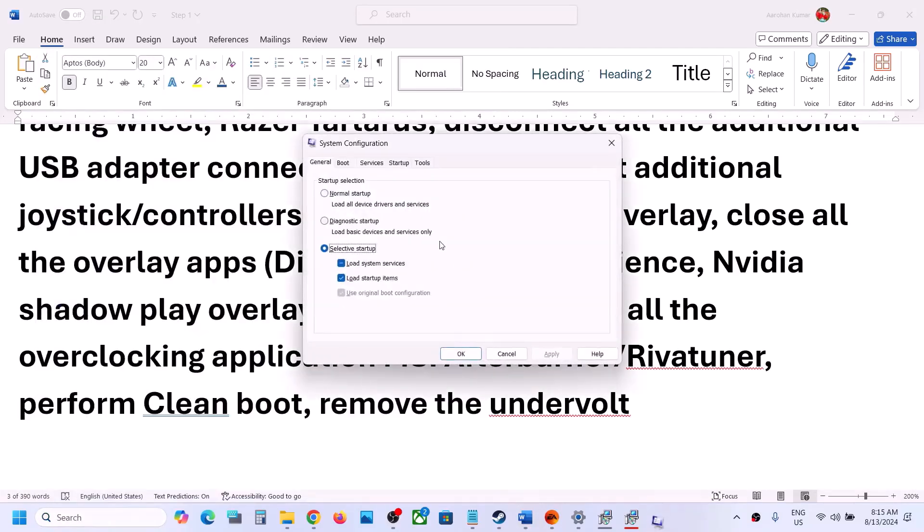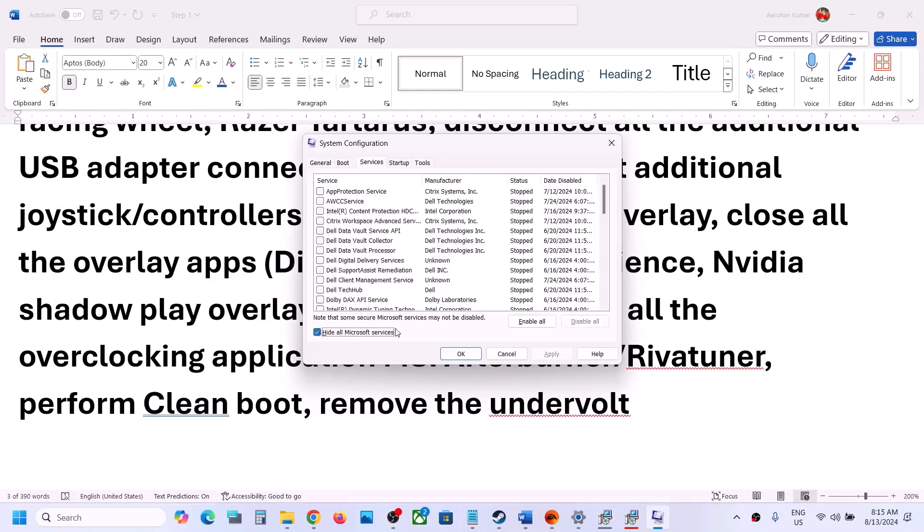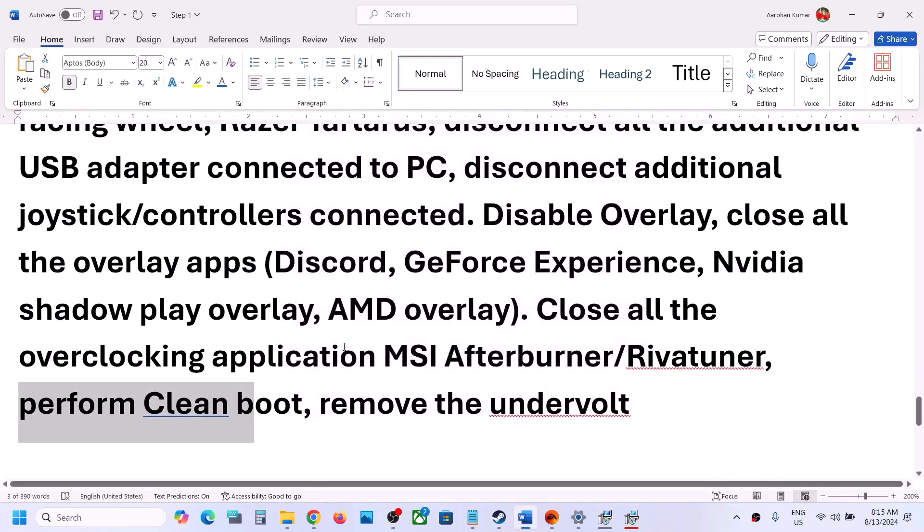Perform a clean boot. Type 'System Configuration' in the Windows search box, go to System Configuration, click the Services tab, check 'Hide all Microsoft services,' then click 'Disable all.' Click Apply, then OK. You will see a restart prompt — restart your computer and then launch the game.